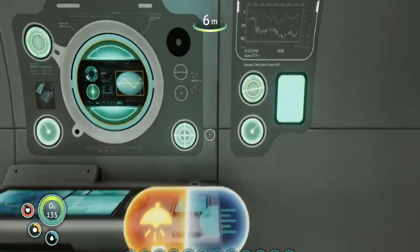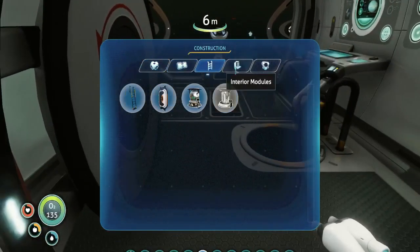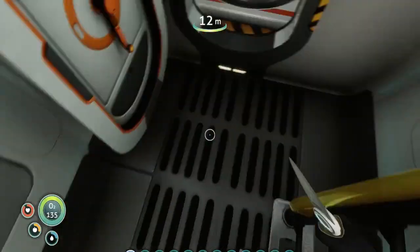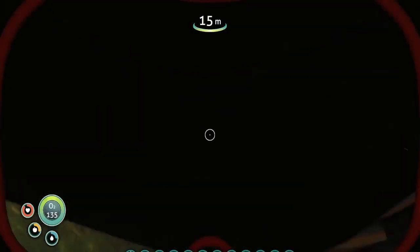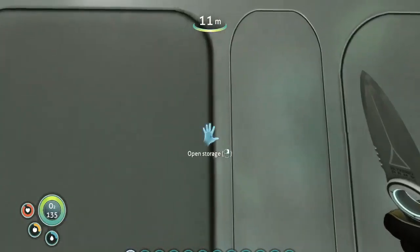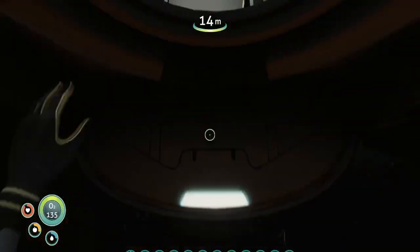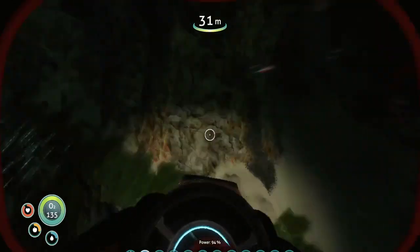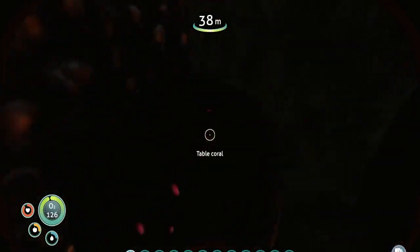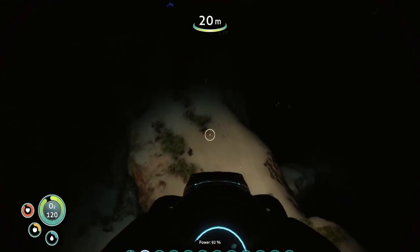I'm going to use the auto-sorting locker mod, maybe. Couldn't use magnetite for that stuff. We don't have a fabricator in here. How do you make a fabricator? Gold, table coral, and titanium — that's easy. I might have the titanium and gold ready. I need titanium and table coral. Table coral I can grab right here. Let's grab a table coral.